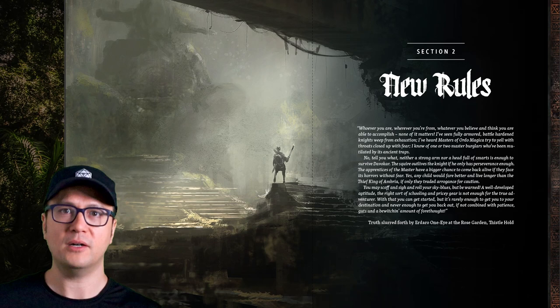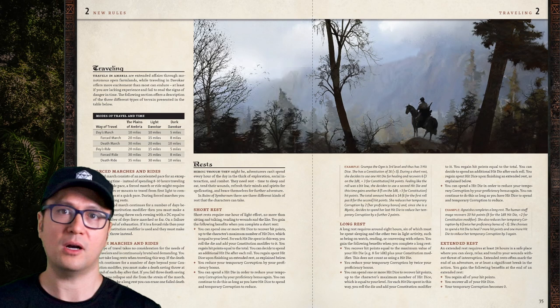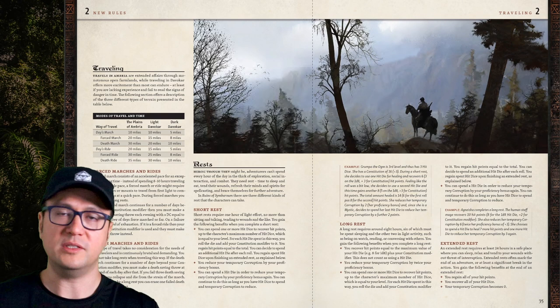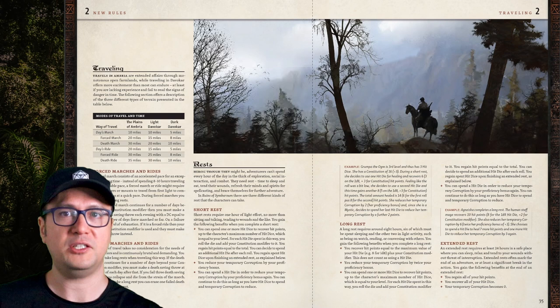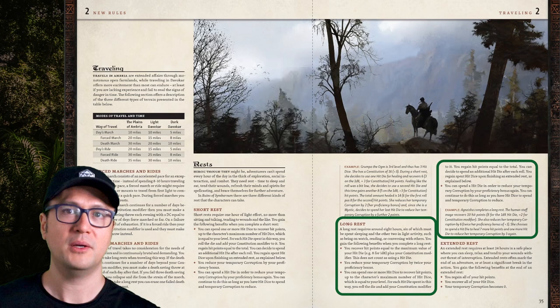There are specific travel rules that differ across three terrain types: the Plains, Light Davokar, and Dark Davokar. The Plains of Ambria are pretty much easy mode; Light Davokar, the outer region of the forest, is dangerous; and Dark Davokar towards the interior is super deadly. One critical tweak is that long rests no longer recover all hit points — instead you recover hit points equal to the maximum value of your hit dice plus constitution modifier. You can only recover all HP after an extended rest, or 24 hours in a safe place.